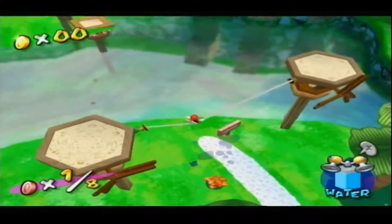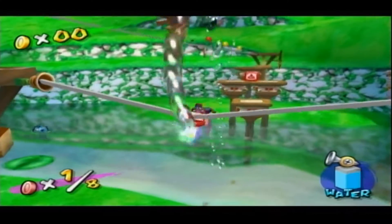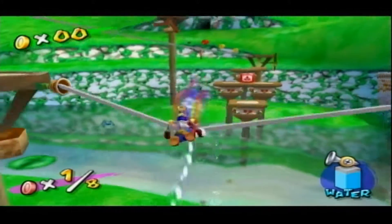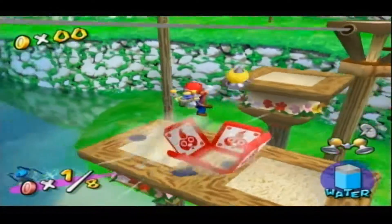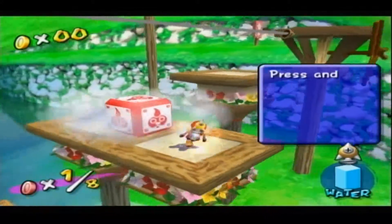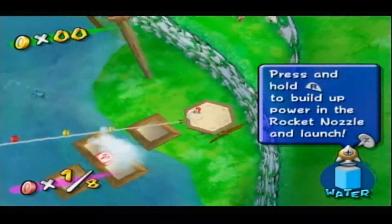Let's go ahead and do the nice little trick that I always love doing. And there we go. So this is the rocket nozzle. When you use it, hold the R, jump up, and you fire up just like that. It's really cool.